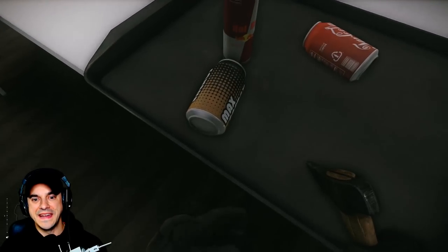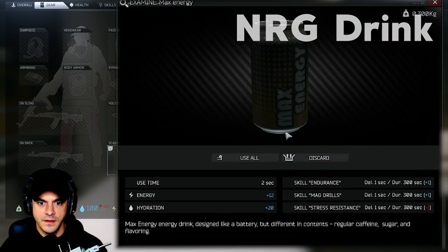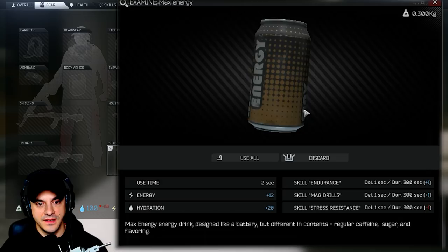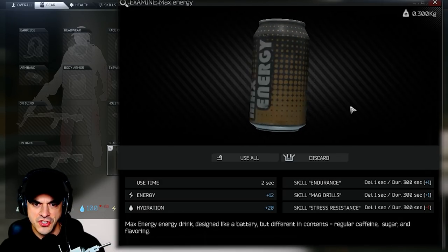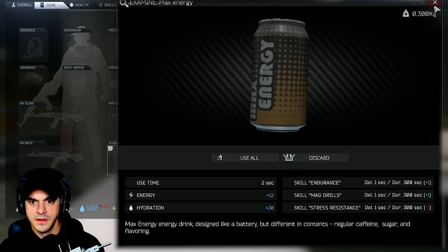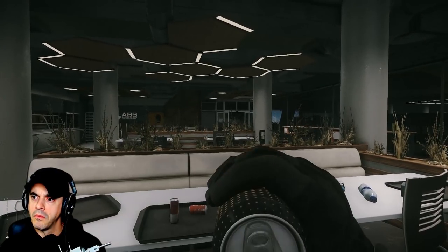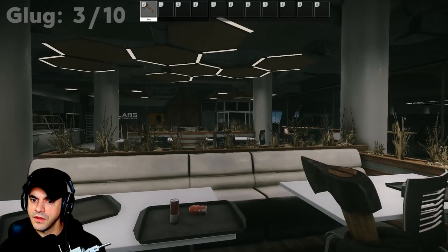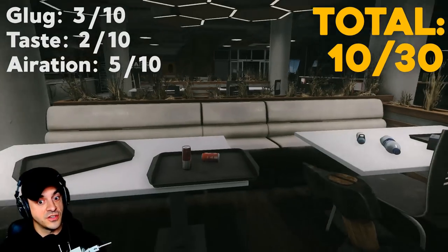Next up, we've got an NRG drink. The lore: Max Energy energy drink — designed like a battery but different in contents. Regular caffeine, sugar, and flavoring. I like the logo; it looks like something out of Adobe Photoshop. Glug: three. Taste: two. Aeration: five — that's good aeration.